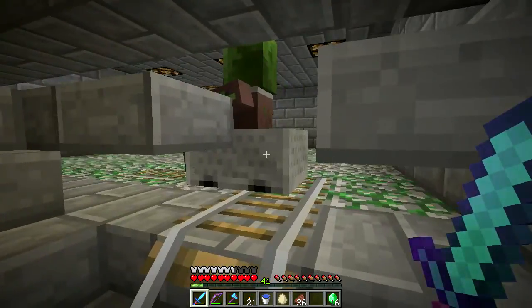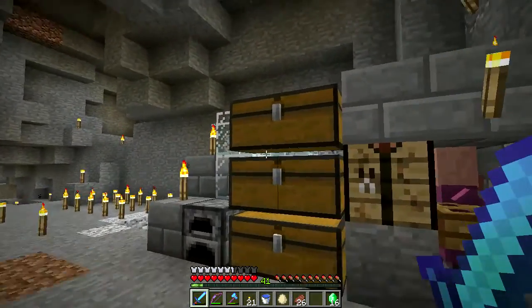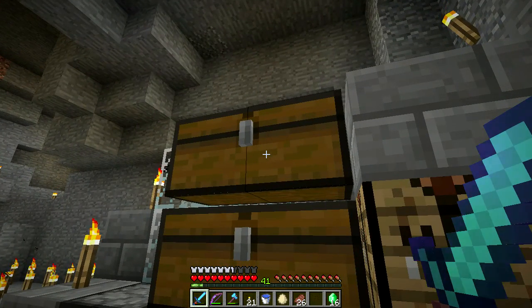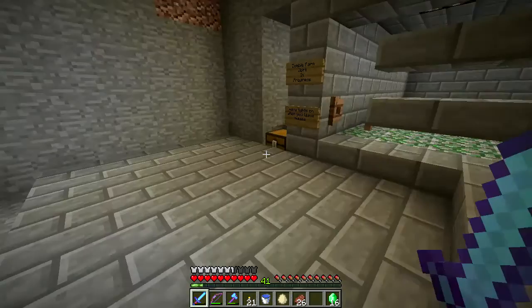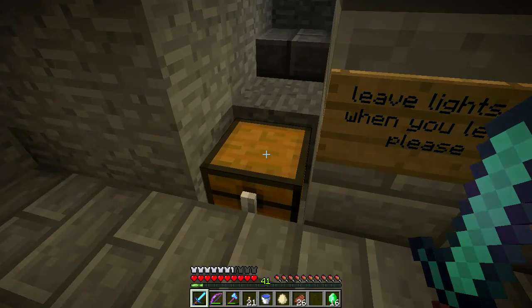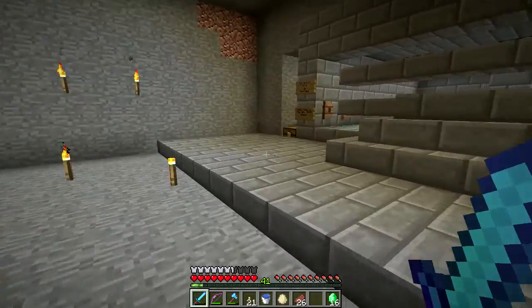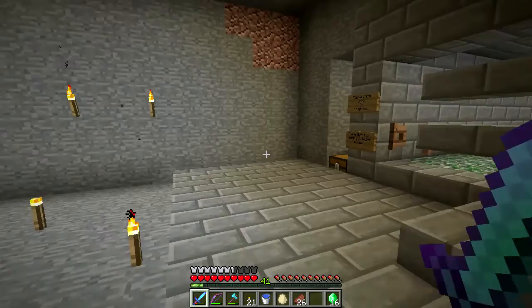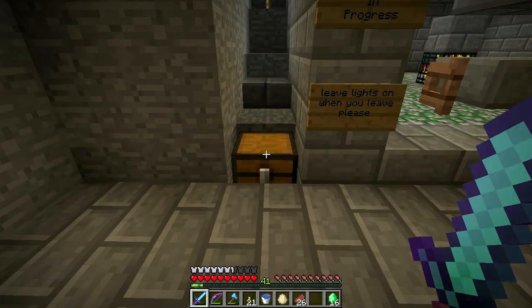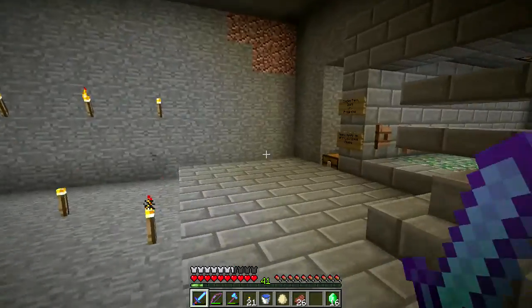I wonder if he's sitting in a minecart whether he will despawn. I have weakness potions but I don't have any golden apples, and I don't have any gold down here. I have some apples but no gold, so I can't make any. This is frustrating — let the server catch up.